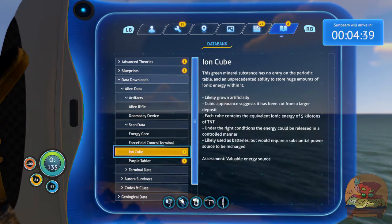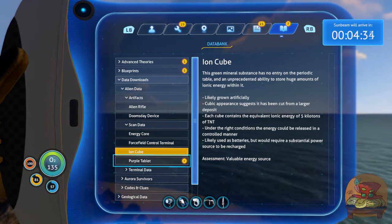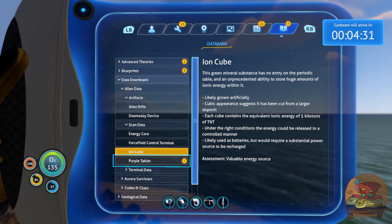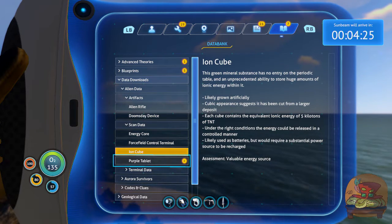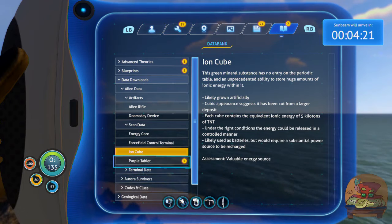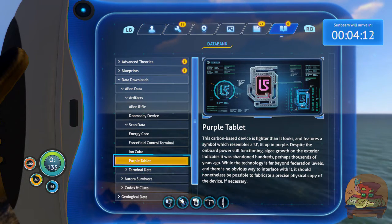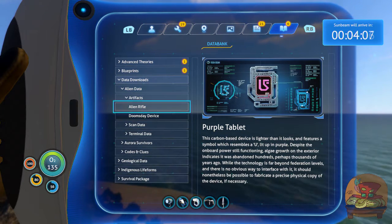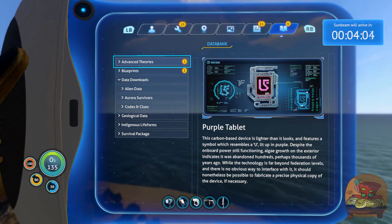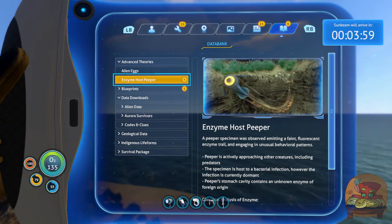Energy core, force field control terminal, ion cubes. Each cube contains the equivalent energy of 5 kilotons of TNT. We're carrying bombs. Cubic appearance says it has been cut from a larger deposit, likely used as batteries requiring a substantial power source to recharge. The device features a symbol resembling a U lit up in purple - algae growth on the exterior indicates it was abandoned hundreds, perhaps thousands of years ago. Technology is far beyond Federation levels. Enzyme host pupa - a pupa specimen was observing a faint fluorescent enzyme trail and engaging in unusual behavioral patterns, approaching other creatures including predators. The specimen is host to a dormant bacterial infection.